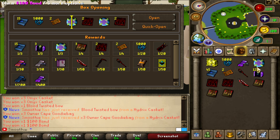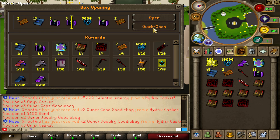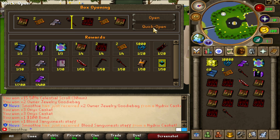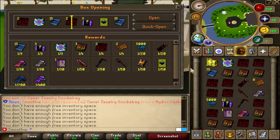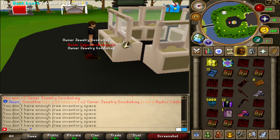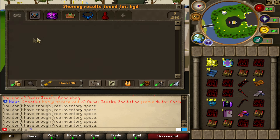Overall I'm getting a lot of good stuff — blood twisted bow, blood sang staff, a lot of goodie bags. These hydrix caskets are actually amazing. Another sang staff, owner cape, amazing stuff. Look at this inventory — blood sang, blood sight, the boosters, owner attachment, owner cape, a lot of 100 bonds. A lot of stuff — I think this is gonna be the last inventory.